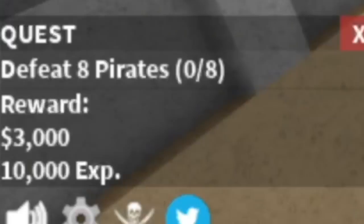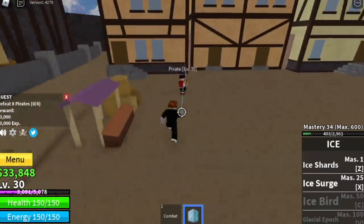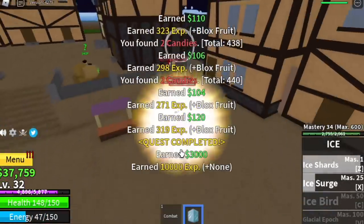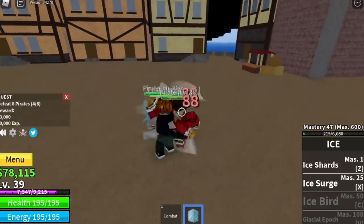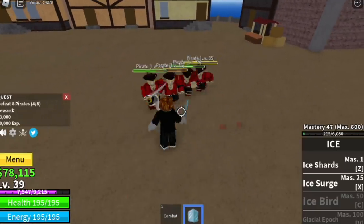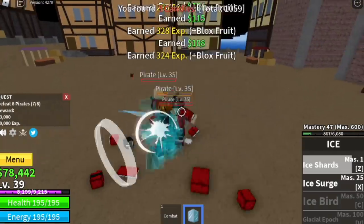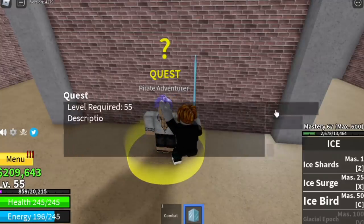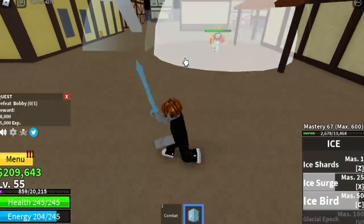Here we're gonna start with the parrots. Lure 4 — they're so easy to defeat. You have 2 skills but I suggest just focus on the Ice Shards. Goal here is level 40. Logia effect at 35 I guess. Grinding here is so fast with the Logia effect and the Ice Sword — your left clicks. I suggest you stay here until you reach level 55. At 55, you can unlock Bobby and start defeating him. We already have the Ice Bird at mastery 50.